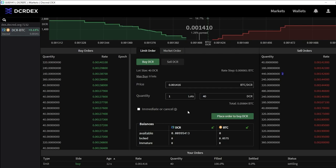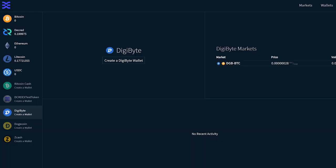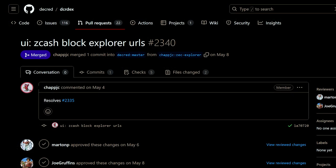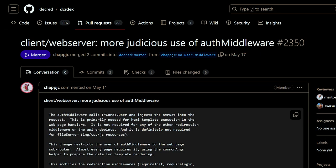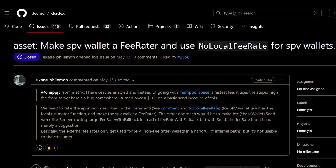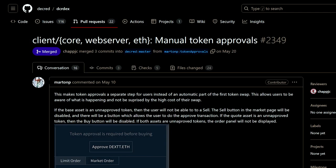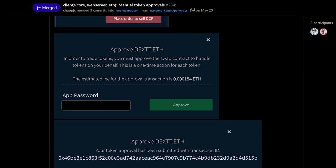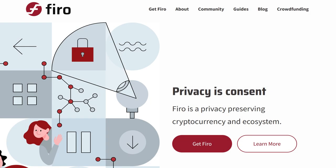The Decred DEX is a non-custodial privacy-respecting exchange for trustless trading, powered by atomic swaps. There have been a number of changes: added DigiBytes trading support with full node wallets, added block explorer links to Zcash transactions, backported a number of fixes and improvements, added expected refund time to the matches card — which previously showed a confusing pending status — optimized request handling, and utilized external fee rate sources in SPV mode. Before this change, it was possible to pay unreasonably high fees when sending from an SPV wallet. The requirement to enter a password when canceling an order was removed. Ethereum token approvals for coins such as USDC are now a separate manual step instead of an automatic part of the first swap, so users are aware of the high fee involved. The DEX also added full node wallet support for Firo, a privacy coin formerly known as Zcoin.